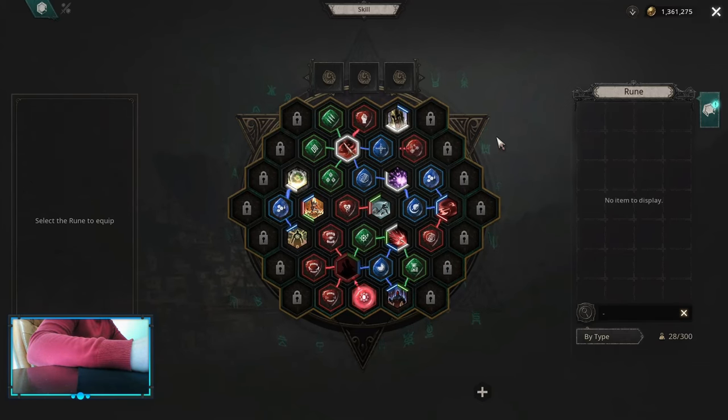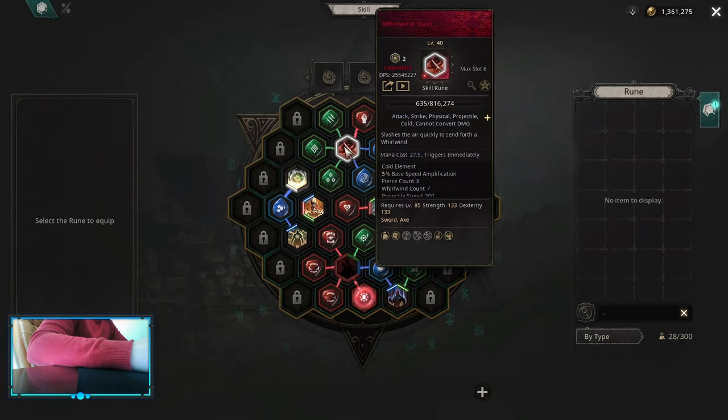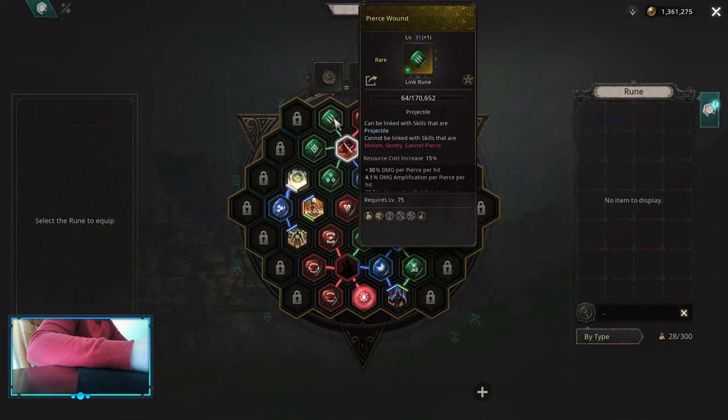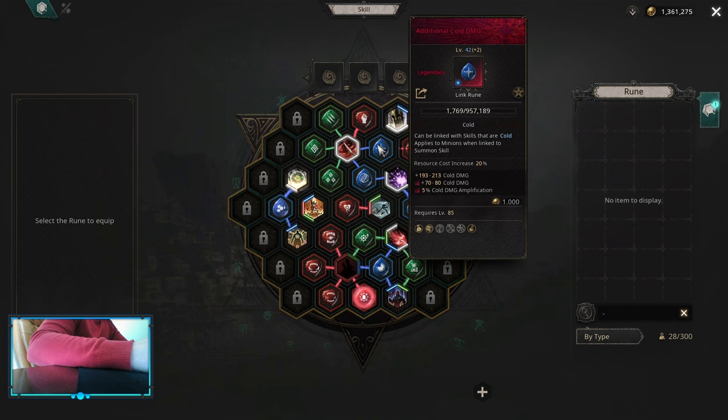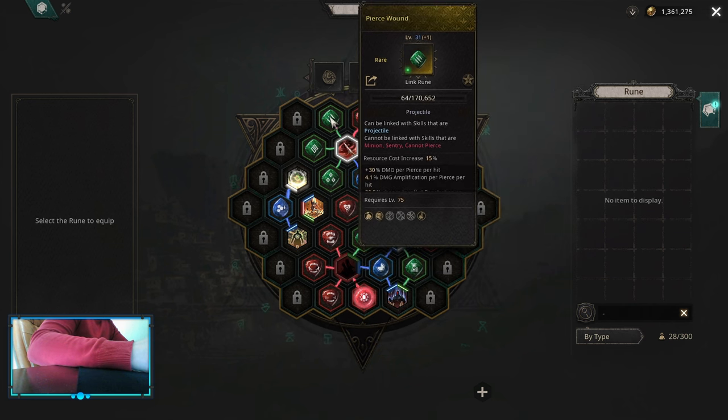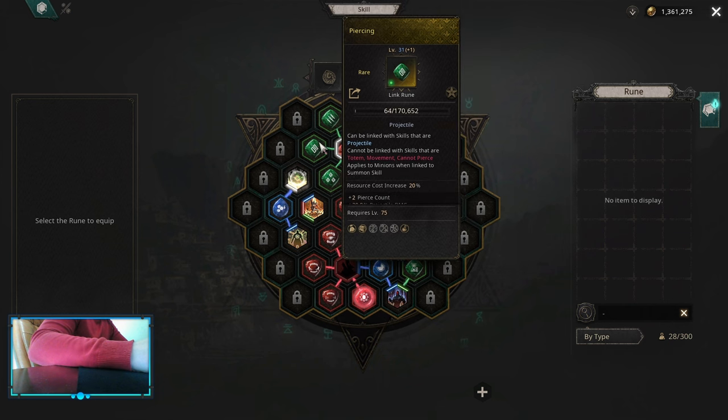The skill board should look something like this. On Raven Slash, you want Convert Cold Damage, Multishot, Piercing, Pierce Wound, Confidence, and additional Cold Damage. Basically, Multishot, Piercing, and Pierce Wound you want to keep all the time, because these give you the most damage — you don't want to change those.